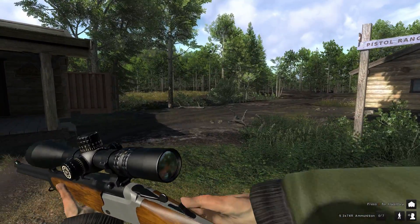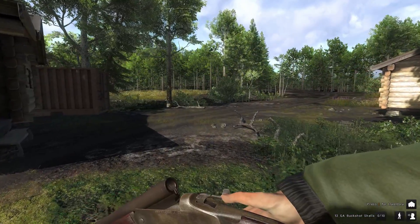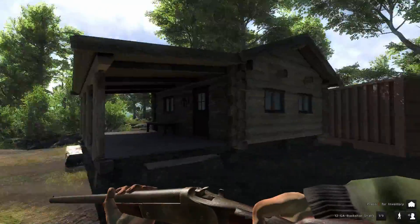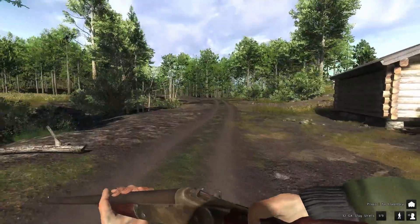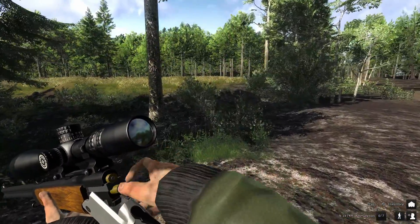Today we're going to be bringing along the 9.3 and the 12 gauge. I was going to bring buckshot but let me check — I think it's slugs, I think I was trying to hunt something else. Let's bring the slug shells because I'm pretty sure you'll need them for certain animals, if you want to take a femur shot or something like that.